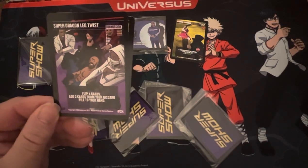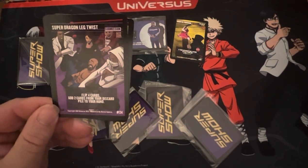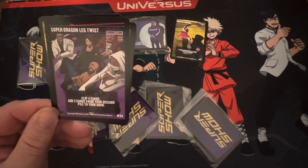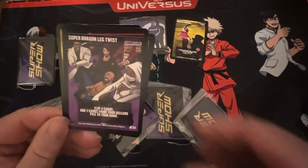The Super Dragon Leg Twist, number 24, Follow-Up Submission. Flip four cards, add two from your discard pile to your hand. Very nice.